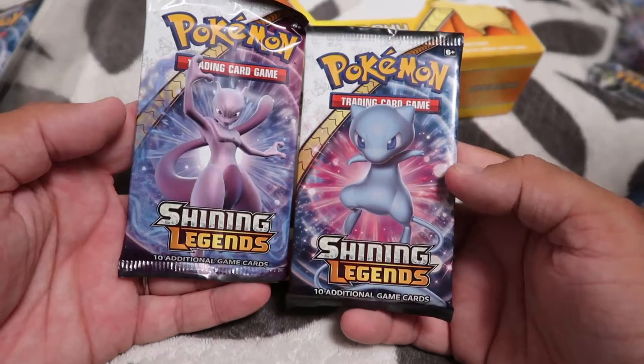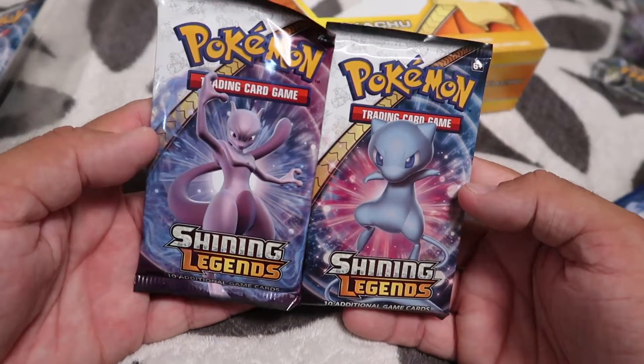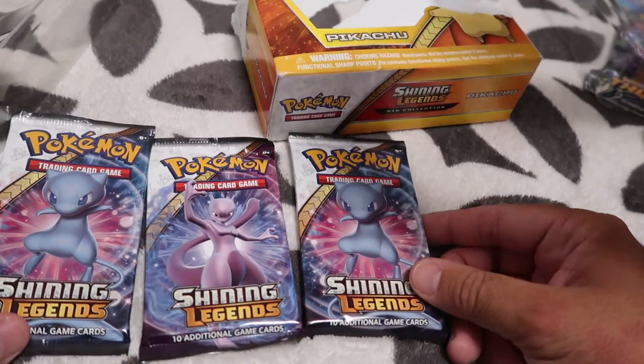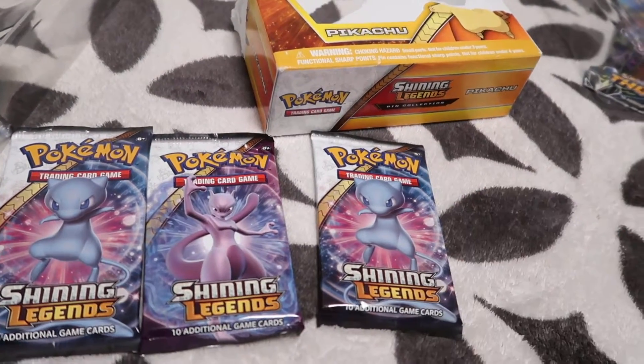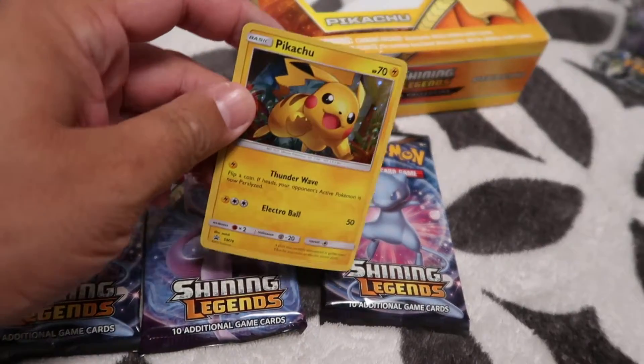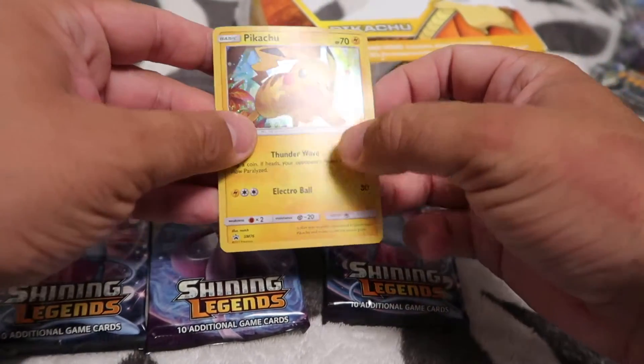So all these are Shining Legends — two Mews and a Mewtwo. I know it's kind of bent, kind of came bent in the box. I can't fix it.